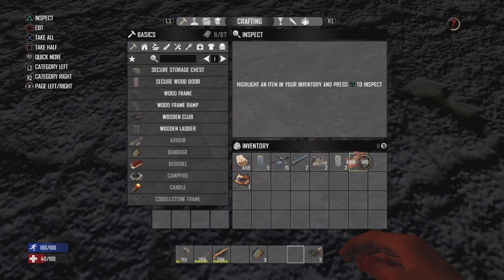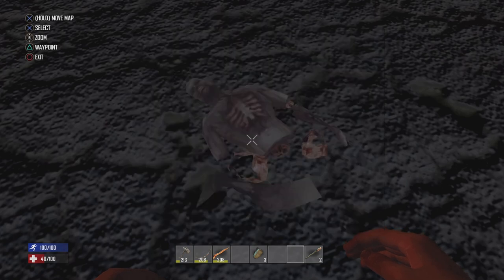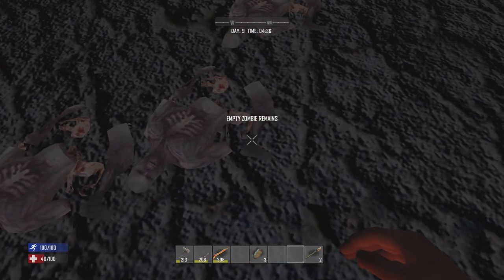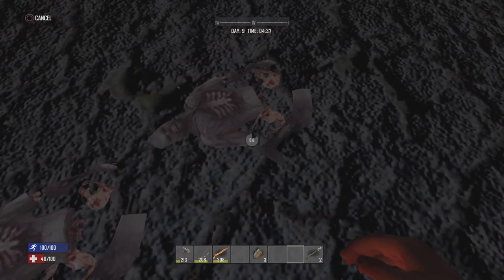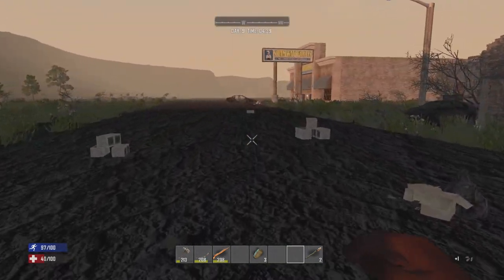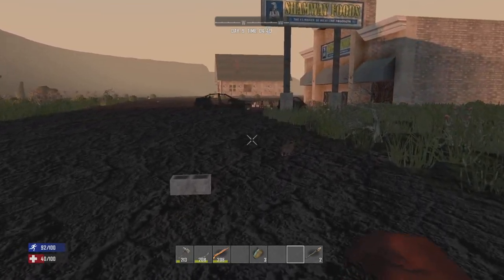In case you missed it in the last episode, we did finish off the trigger quest and found Trigger Bob. So that means, since this is an archery, blades, and hunting rifle only playthrough — kind of weird — I can sell off shotguns and parts and all that for really good stuff.